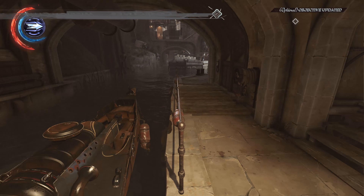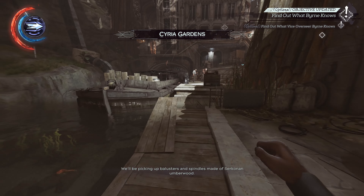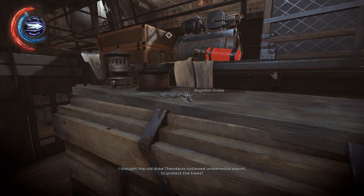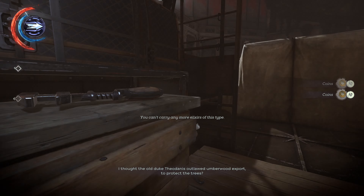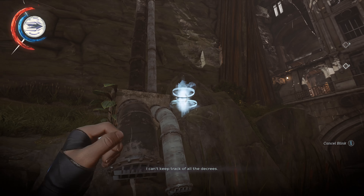From the docks where Megan drops you off, just head over here. Go up in this boat. If you want to do a little bit of looting in here, you can. There's really not much to grab — there are some angelfish scales, and a health solution. Nothing particularly exciting, but get yourself over here.